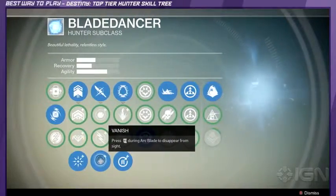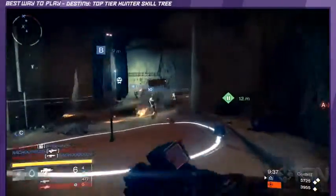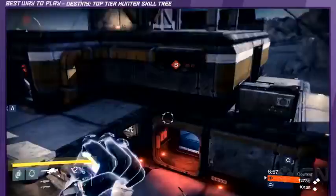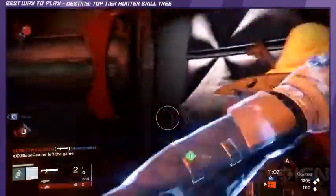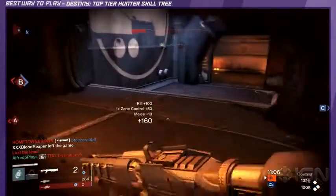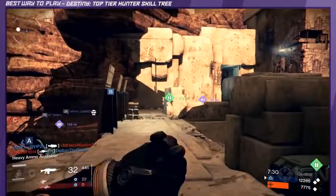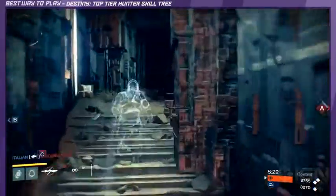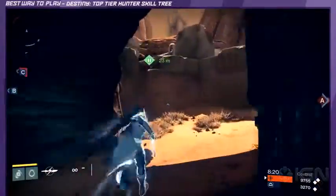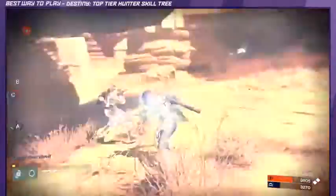Bear with me on this one. Blink is a short distance teleport that replaces Double Jump — great for moving around and juking other players. Blink Strike is a powerful melee attack with extended range. Lastly, Fast Twitch reduces the cooldown of your Blink Strike. So, Blink plus Blink Strike plus Fast Twitch can be very overpowered. Use this combo to get close and personal with the opposing Guardian.